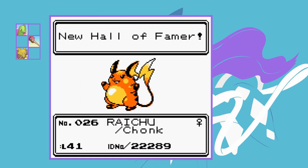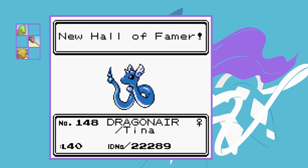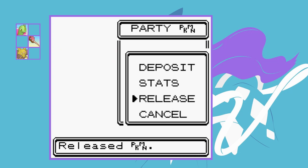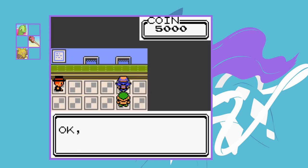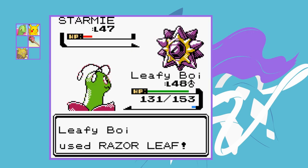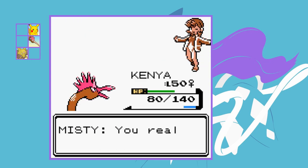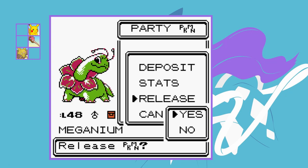We lost a few members along the way but we managed to beat a Nuzlocke without catching any Pokemon — though we're not done yet, as Red still needs to be beaten. I release our fallen comrades Chonk, Tina, and Benedict. While travelling through Kanto the gyms are mostly easy, but there was one fatality — our starter Leafy Boy fell to a critical Ice Beam from Misty's Starmie. This was a really unfortunate Pokemon to lose. I say goodbye to our beloved starter — you've served me well.